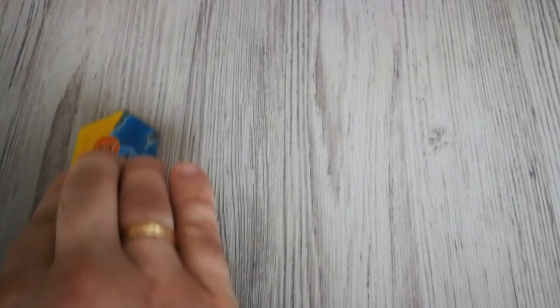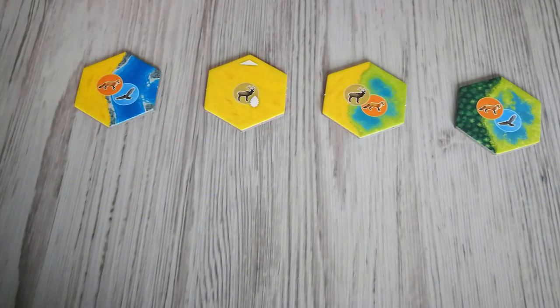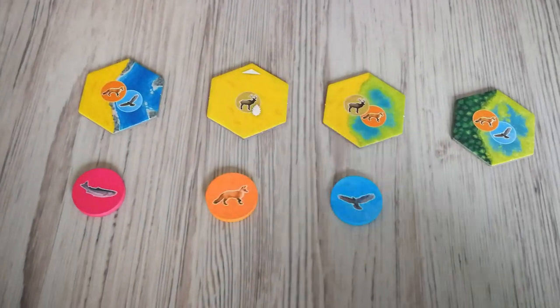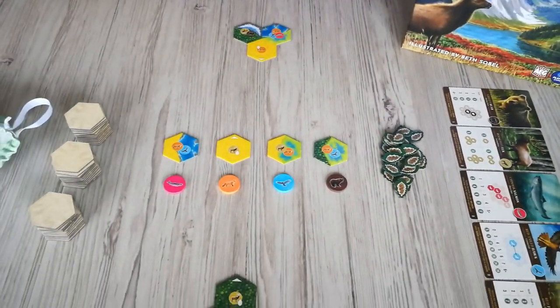After that, you draw four habitat tiles from the face-down stacks and place them in the center of the play area within easy reach of all players. You also draw four wildlife tokens from the cloth bag and pair them with each of the four habitat tiles placed in the center of the table. Finally, you place the nature tokens within easy reach of all players, and then you are ready to start the game.